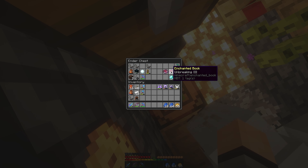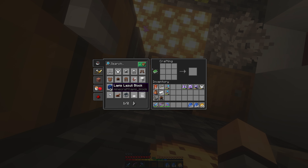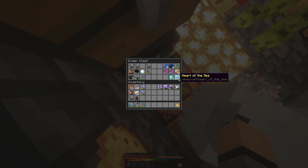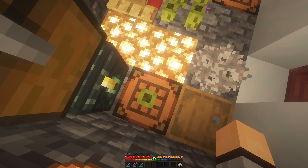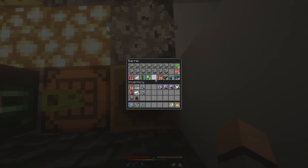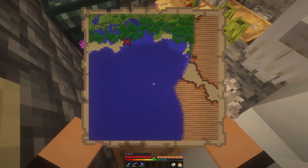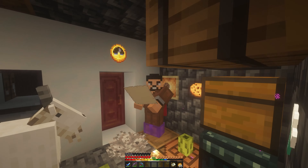I still have a mending book and an Unbreaking III book left over from fishing. I also have a Heart of the Sea, though I don't actually remember how I got it — it would have been from a treasure map. Wait, this treasure map to be exact. That's actually the mangrove forest I got the frog from, so it's a good thing I kept the map.